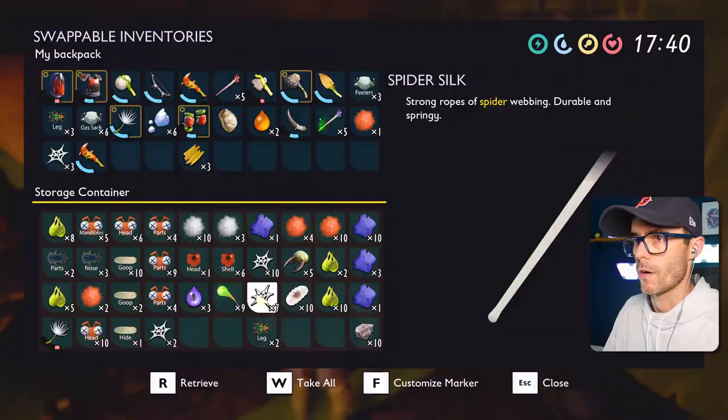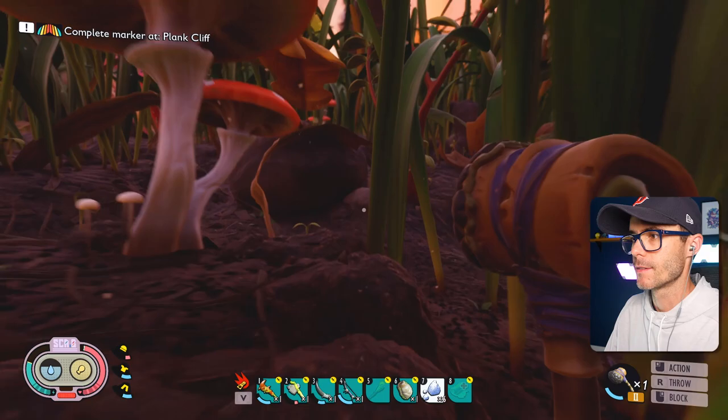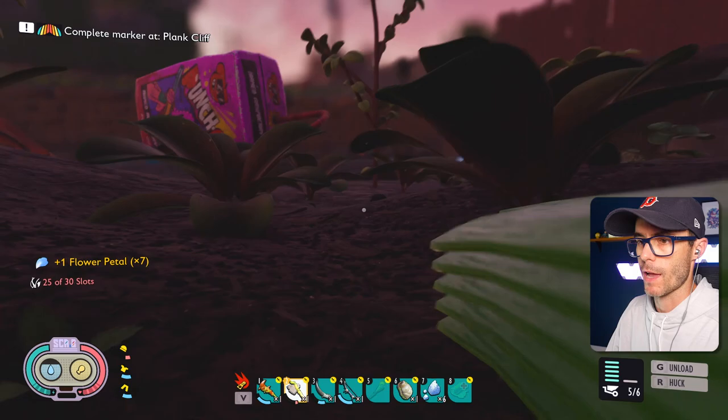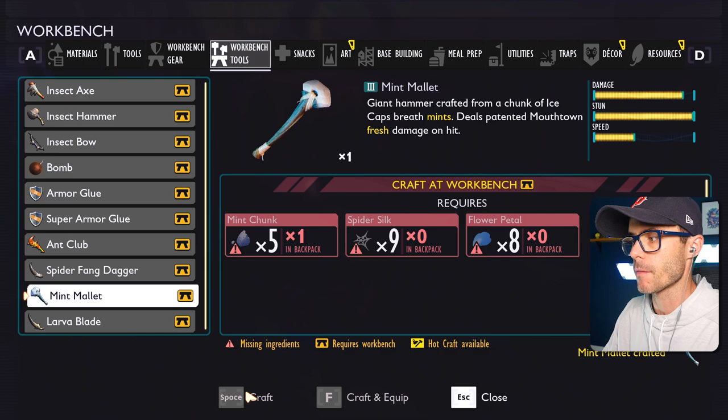Where's the dad's Brussels sprouts? Grab all the spider silk I need. I need like two more flower petals. I knew I would be just short of something. We're almost there with the mint mallet. There's one there — I decided to get some grass and stuff along the way, thought it would be a good idea. Let's grab this flower petal. All righty, dudes — it's daytime again and we've got everything we need. Let's craft the mint mallet.